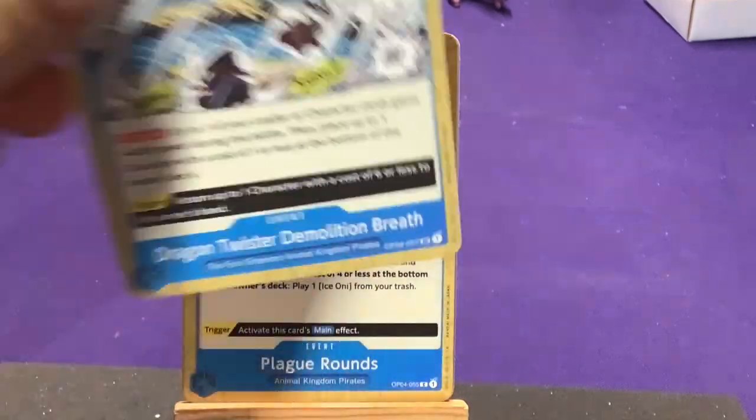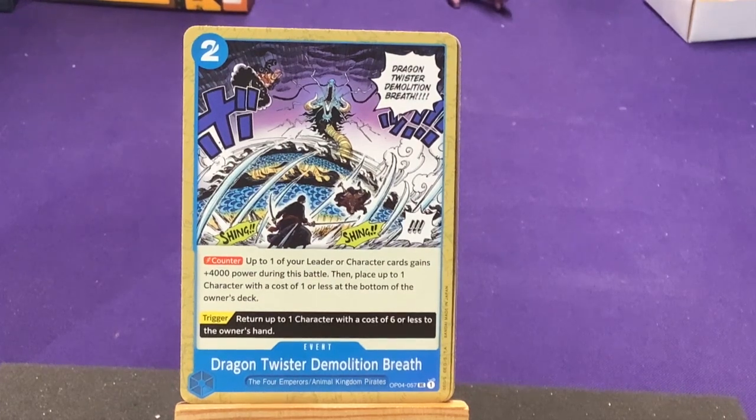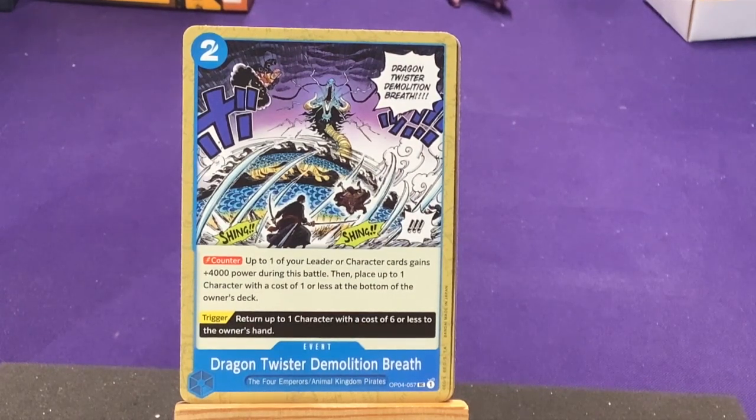That's the last of our commons. Our first uncommon — we're getting a bunch of events which is really fun. Four Emperors, Animal Kingdom Pirates: Dragon Twister, Demolition Breath. There's Kaido. Counter: up to one of your leader or character cards gains 4,000 power during this battle, then place up to one character at a cost of one or less at the bottom of its owner's deck. Trigger: return up to one character at a cost of six or less to its owner's hand. Nice — different effects there.